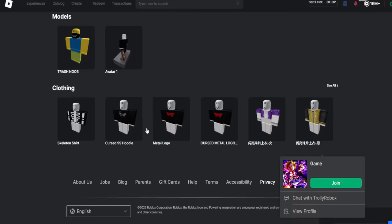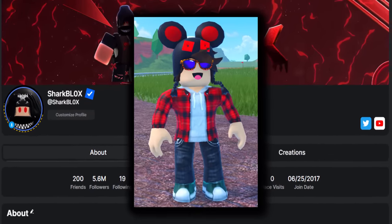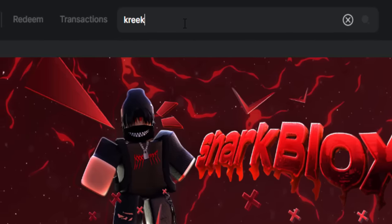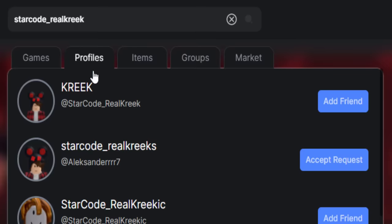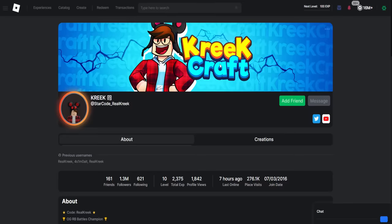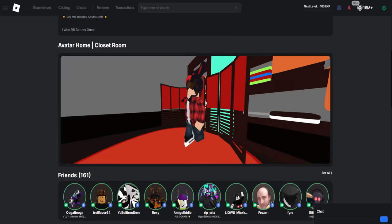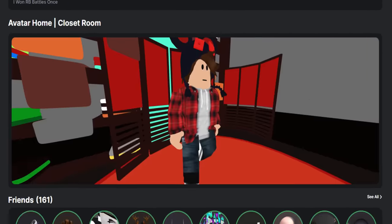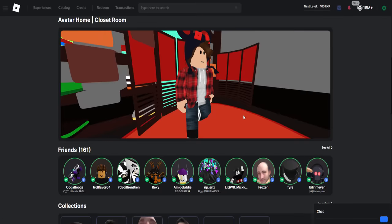We can click on Creations and see all of our groups, models, and clothing. I kind of want to check out KreekCraft's profile. So if we go up to search and type in his name — StarCodeRealCreek — that is him. I like KreekCraft's profile though — that banner looks awesome, he's got his home, he's got a closet room. It's really cool actually looking at other people's profiles that also have Rogold Ultimate installed.